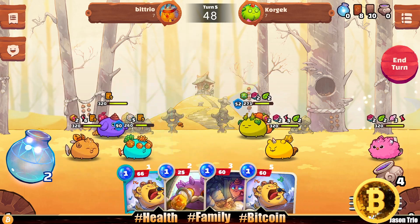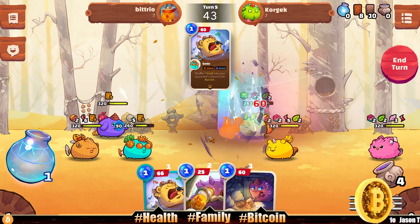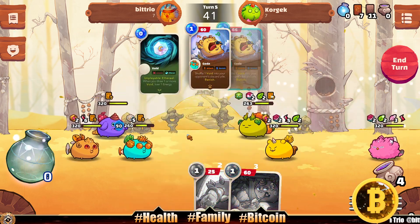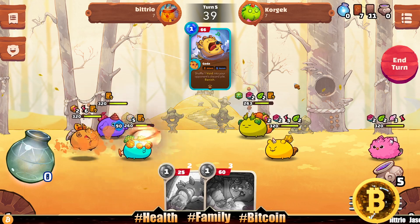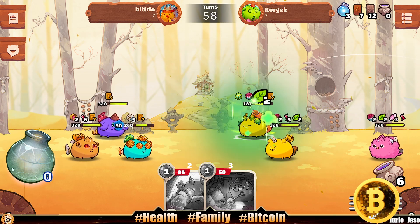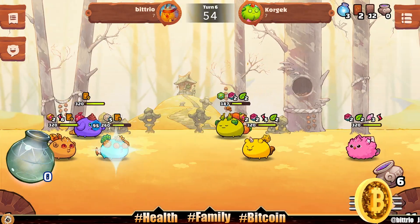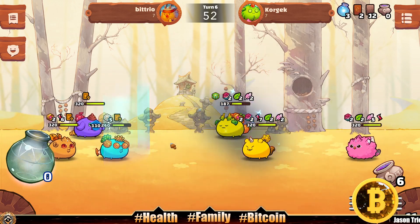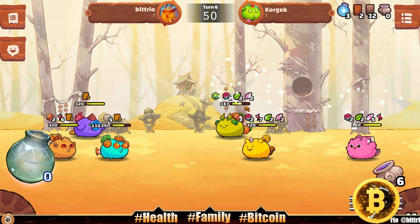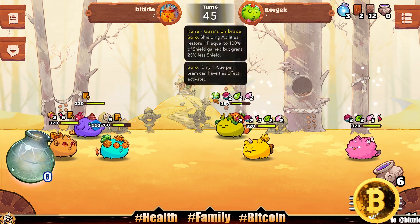We drew double Go-To and a Watering Can, so we're gonna do a Watering Can and a double Go-To. We are not beating our opponent down at all though — 179 HP, and he's healing up, looks like eight health per round, and he's got these feathers building up too.